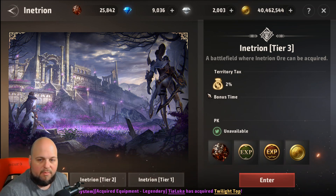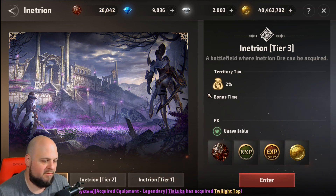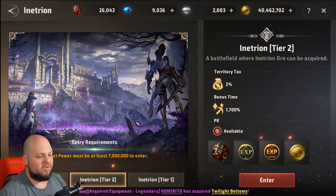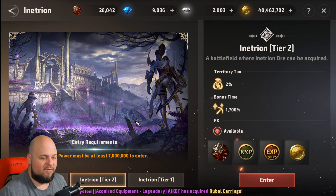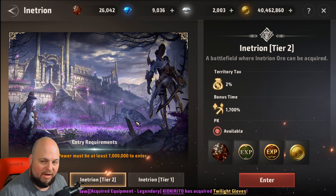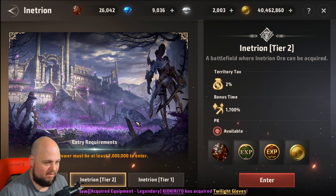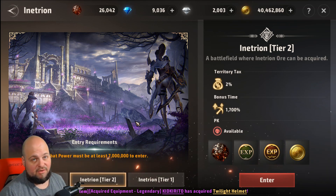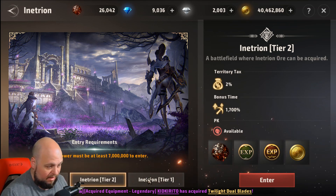Tier 3 is the normal farming area — it's pretty slow. I honestly didn't bother farming Tier 3 while leveling; I focused on my missions. Tier 2 you can access when you hit 7 million power. I never actually went into Tier 2 myself — I'm not sure how bad the PK is or how many other people are farming there, but keep that in mind.